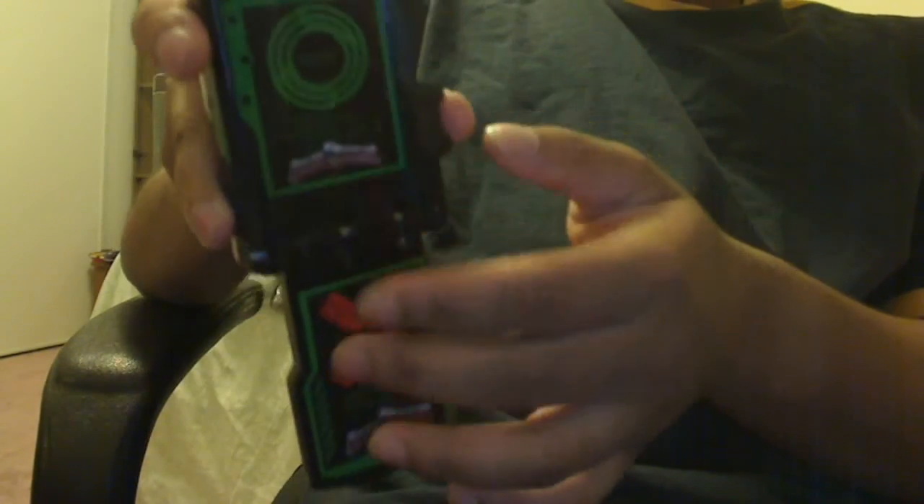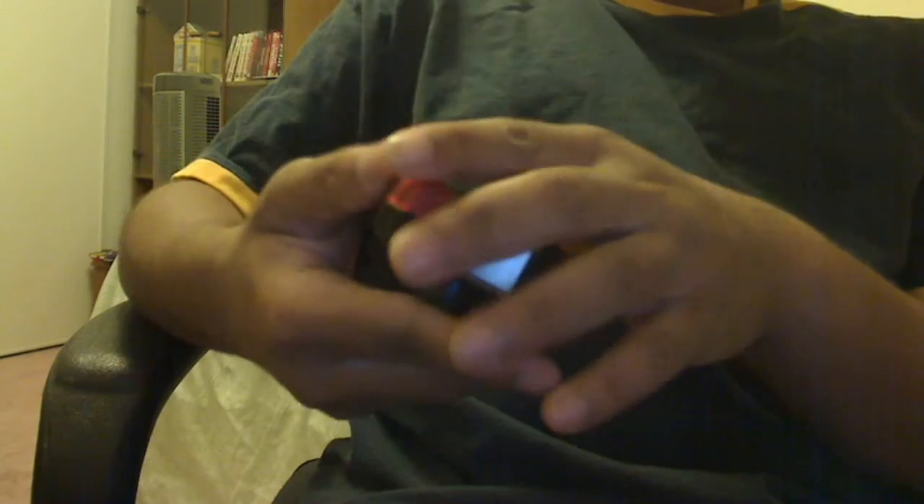The Patrol Morpher — I'm not really going to go through it because it's basically the same thing. You have the badge, the fake buttons, the Judgment time feature, and the Power Rangers SPD logo. The sound features are exactly the same; the only difference is the colors — it's black and gold instead of black and white.